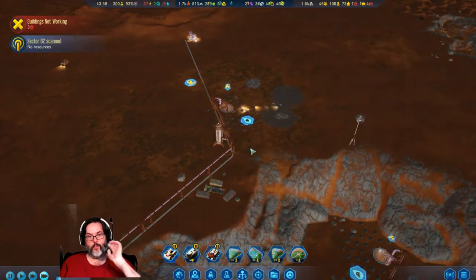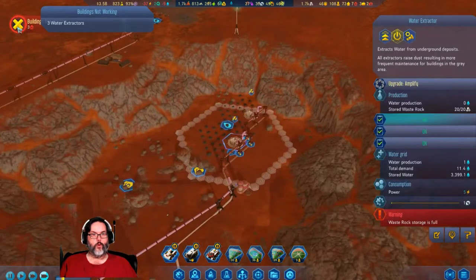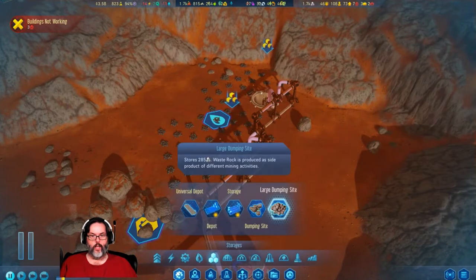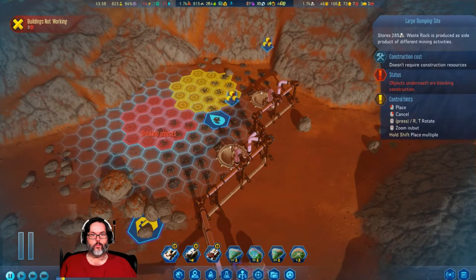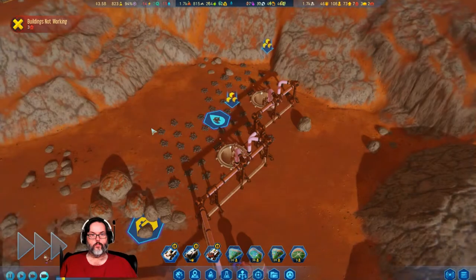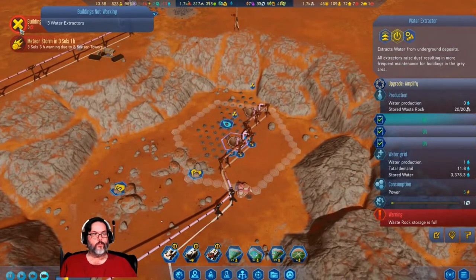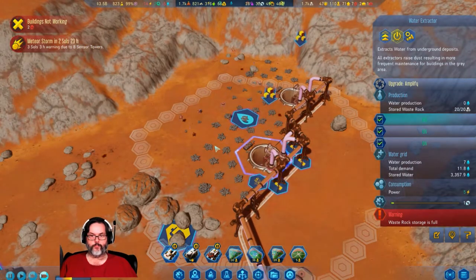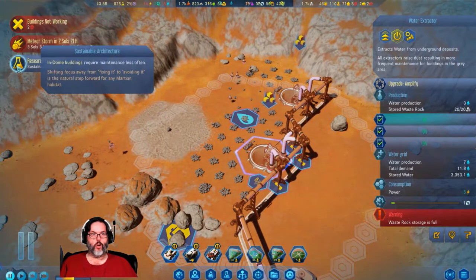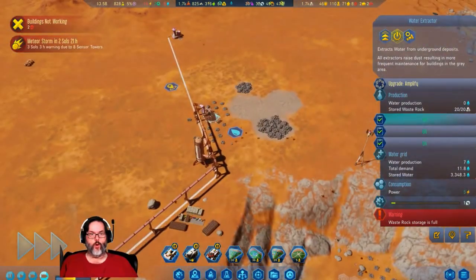Wow, they're going to fill that up quickly. Three water extractors — they're missing down here. We have two right here though, cool deal. Sustainable Architecture — that's good. In-dome buildings require less maintenance. Water's back up and running.